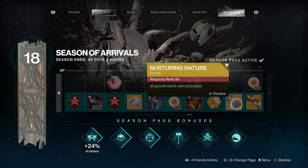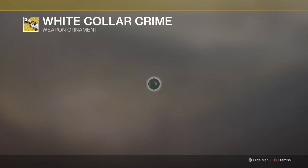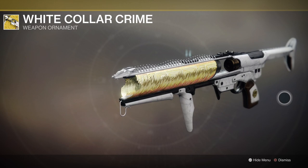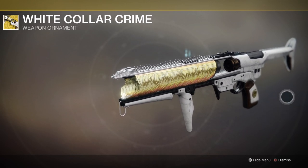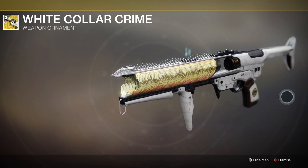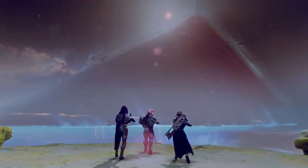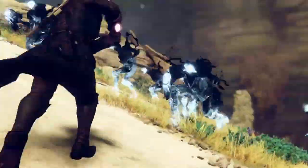And here we go — nice bit of destruction. The ornament weapon for the Witherhoard is called White Collar Crime, and it's very sexy. It looks like marble, and I love the little Gambit logo stuck into the grip. Looks very nice indeed — I'm going to enjoy wielding that. So loads of stuff on the Season Pass yet again for this season.